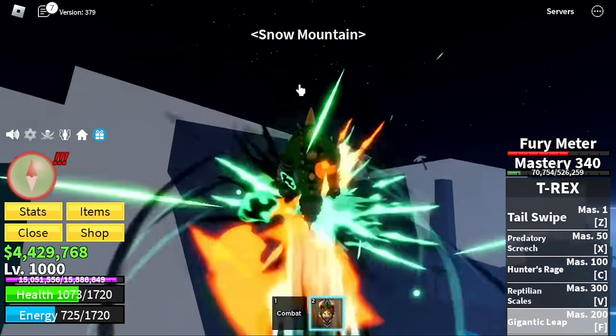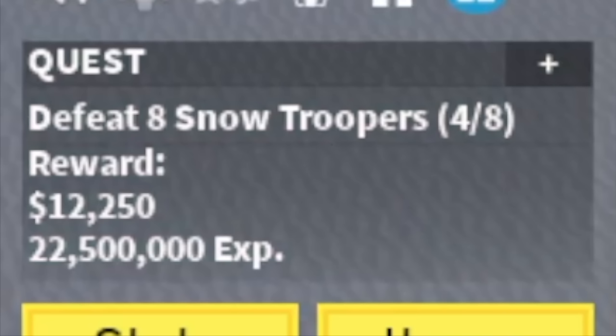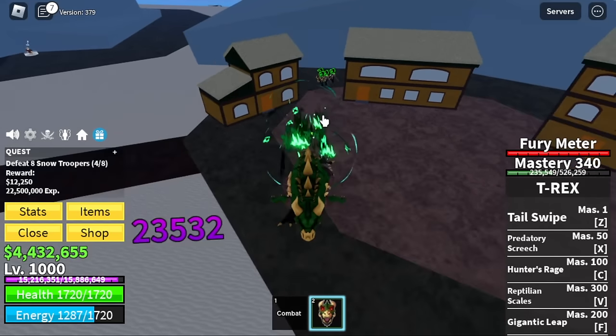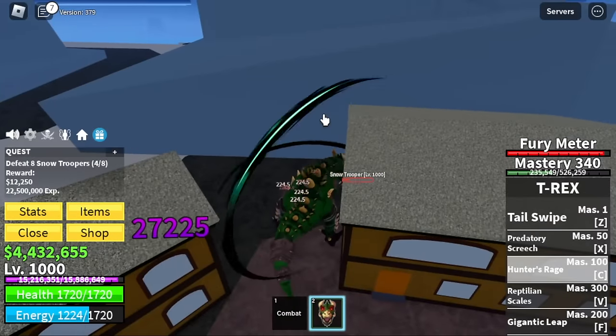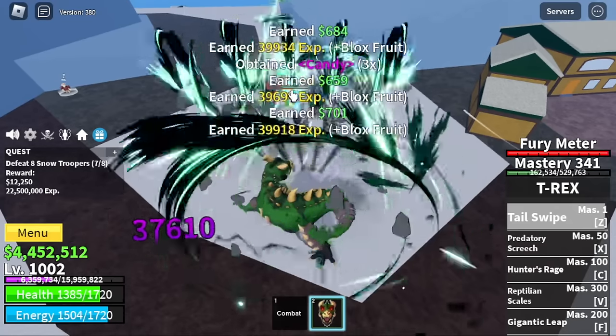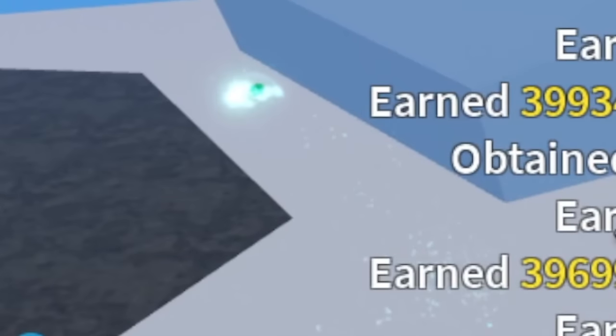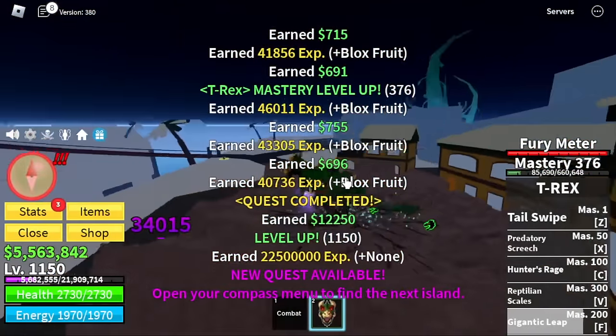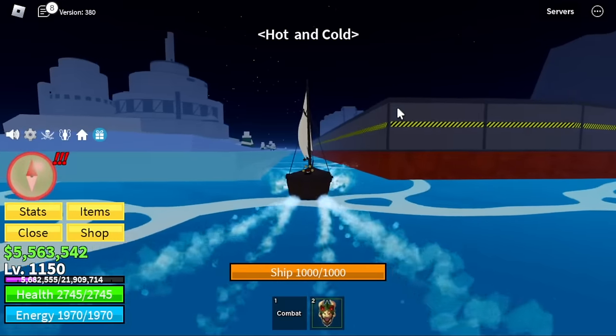Next up, Snow Mountains. Our target here is the Snow Troopers only. Check this out — left clicks, you're almost dead, now just use your C, X, or Z skill and that's it. Very easy guys, because of the DPS — grinding will be a lot faster. Target level here is 1,150.